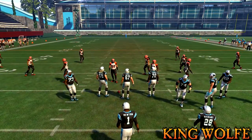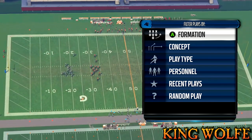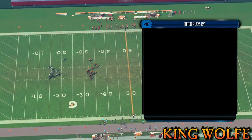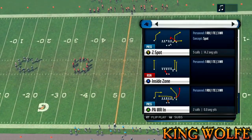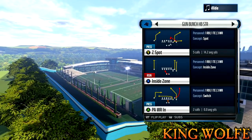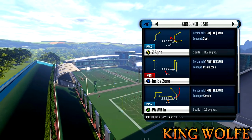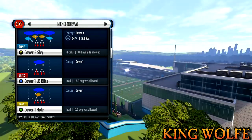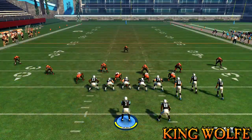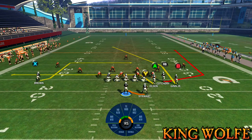That's Cover 4 — very easy to beat with this play. I think you can even beat standard blitzes with it too. Now let's move on to the next coverage: Cover 3. Same play — PA Wide Receiver In out of Gun Bunch Halfback Str. Here's standard Cover 3.